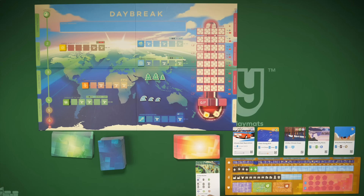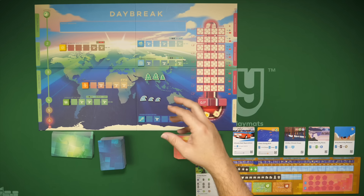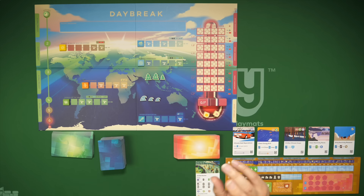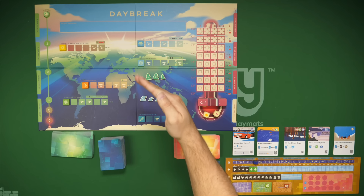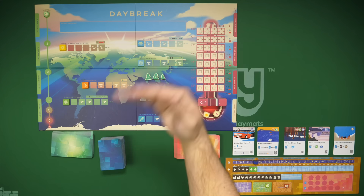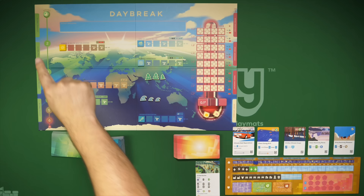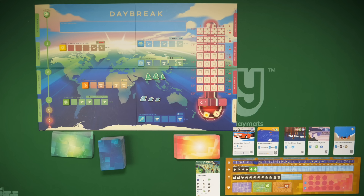The board is set up for two players with numbers of oceans and trees and all trackers at the beginning of their tracks. Our objective is to reach drawdown — consuming and getting rid of more carbon from the atmosphere than we produce. We lower our output of dirty energy and increase trees and oceans, which consume carbon. If we reach drawdown — meaning no carbon is left over after sequestering — we survive one more crisis phase and win. We have six rounds to do that.